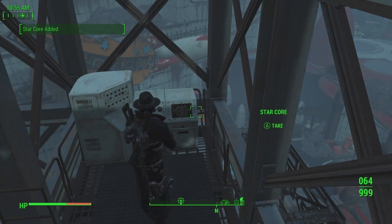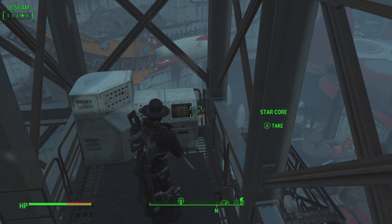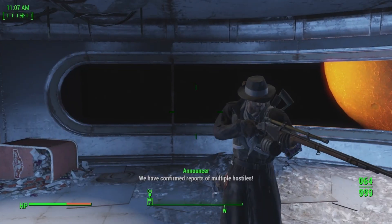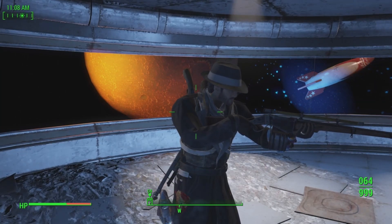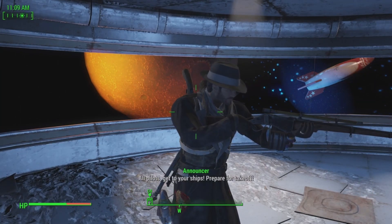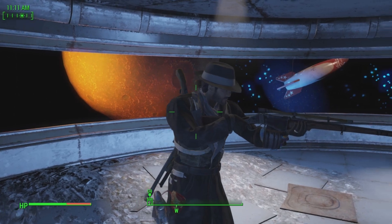Now that we've got that, we're heading into Nuka Galaxy and we'll be getting the ones from there — there are going to be seven that we go after in that one. We've entered Nuka Galaxy. There are going to be robots that attack you in here, and we're going to be doing our best to get to the cores as fast as we can.